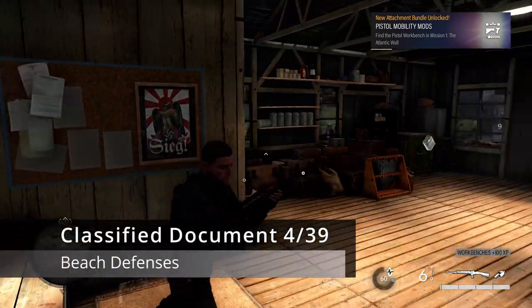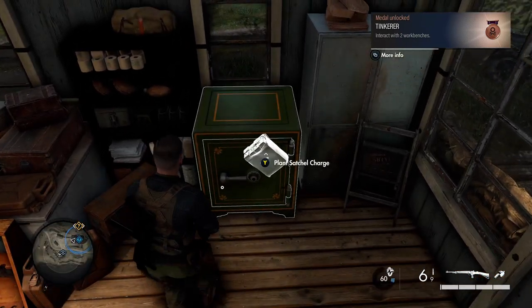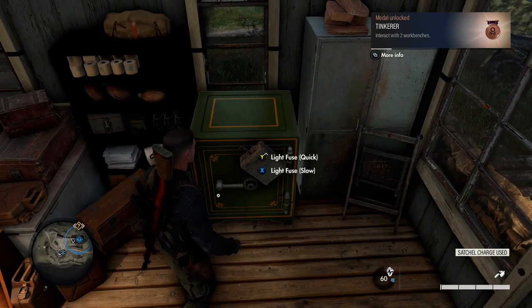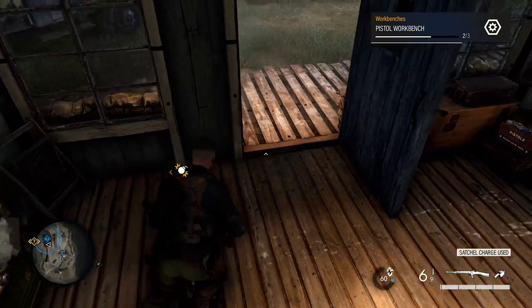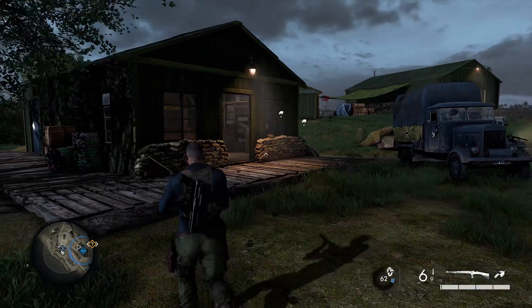In the same armory is also our next classified document. There's a safe in this room — plant a satchel charge on it and blow it open to get our next document.